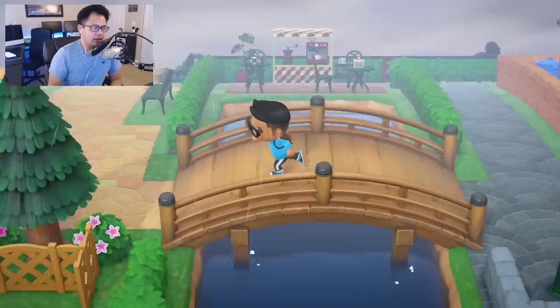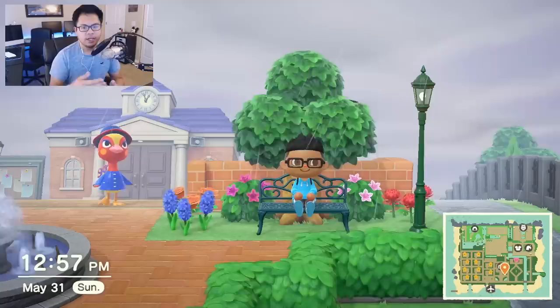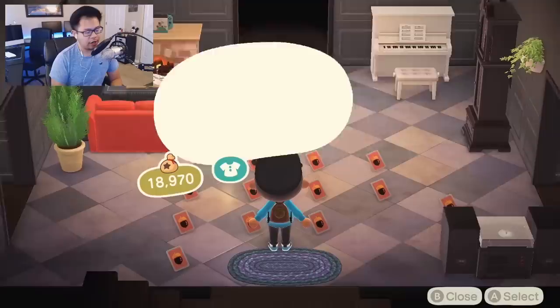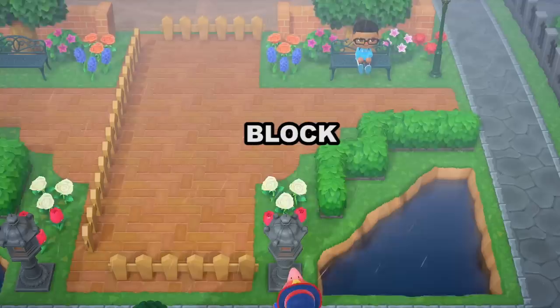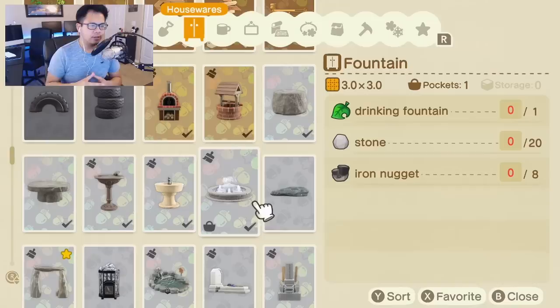Now for the tricky part — how do you score furniture? DIY furniture gives you scenery points, while purchased furniture gives you development points. The good news is that both are scored on the exact same system. Furniture is graded on an 8x8 tile known as a block. Furniture in this block is actually graded as a unit rather than being graded individually. There are three types of furniture that get individual points based on their size: 3x1, 3x2, and 3x3 tiles.